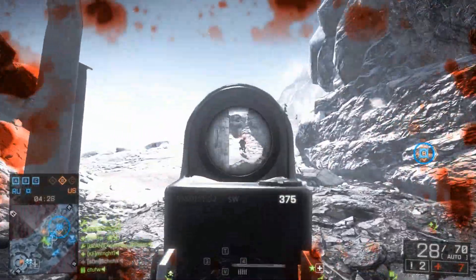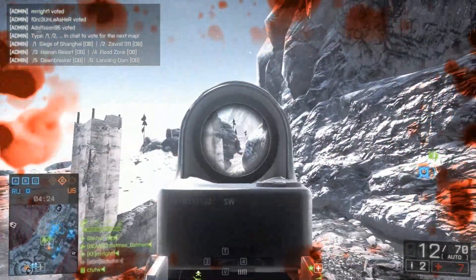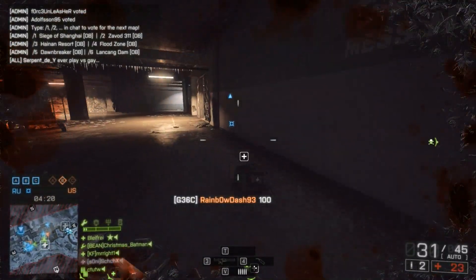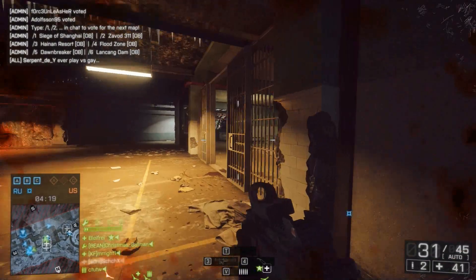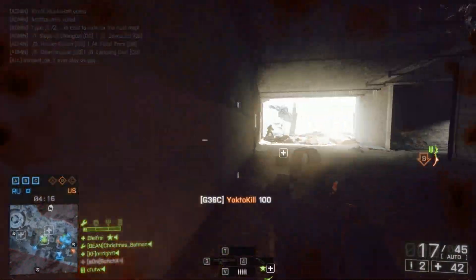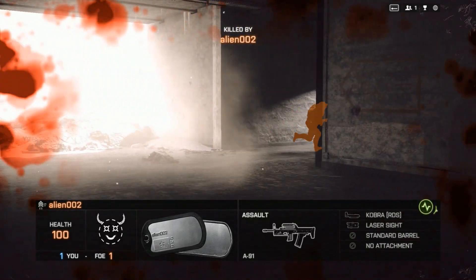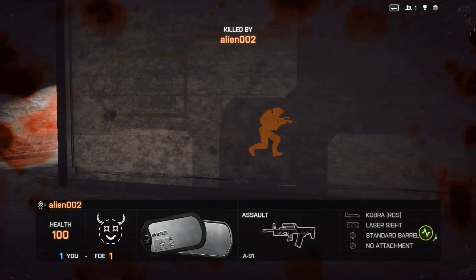That was absolutely incredible — you could clearly hear the trees being trampled, falling down, and then a massive dinosaur roar. Whether or not you can actually activate that on Rogue Transmission, I don't really know. But as I mentioned, where could you hide a massive dinosaur? I will get onto that because it is relevant.